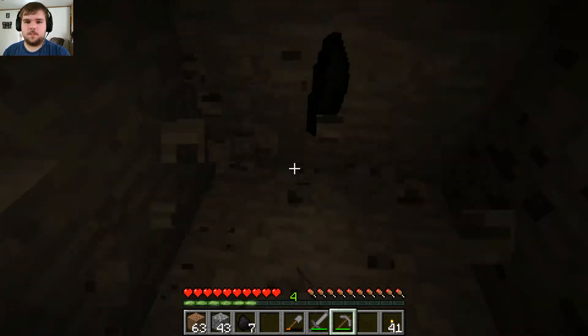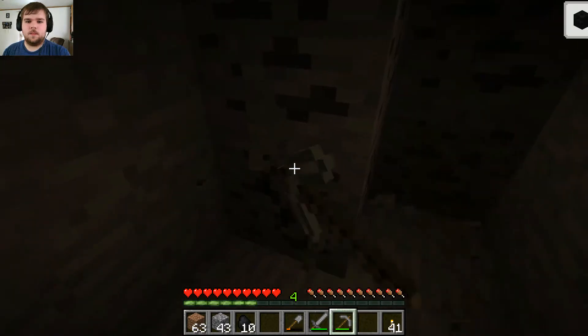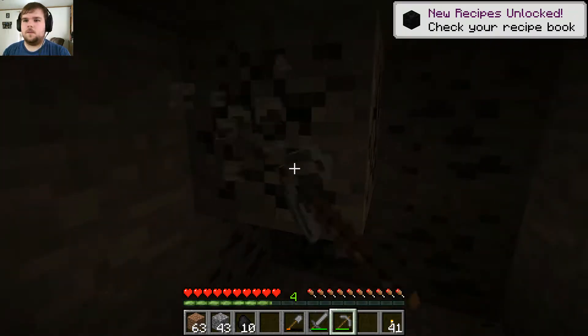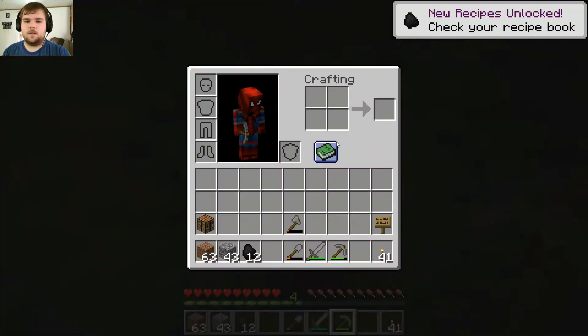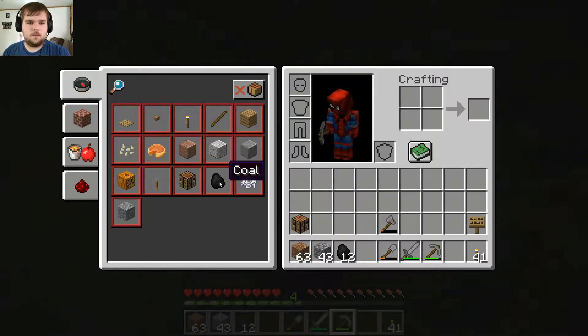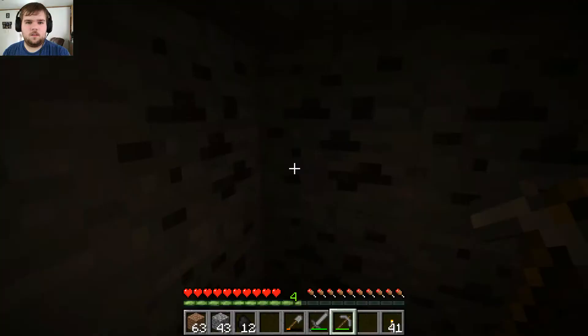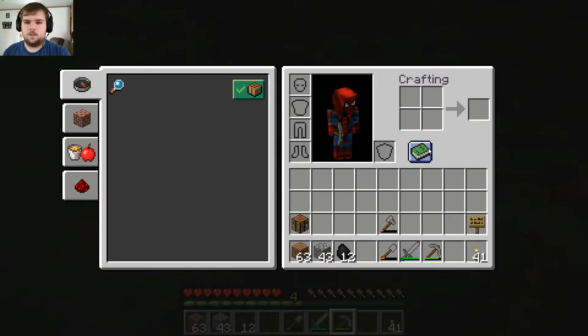Finally got some coal. This is a nice landmark — Episode 8 and I have some coal. Recipe unlocked — I can make a block of coal. Interesting.